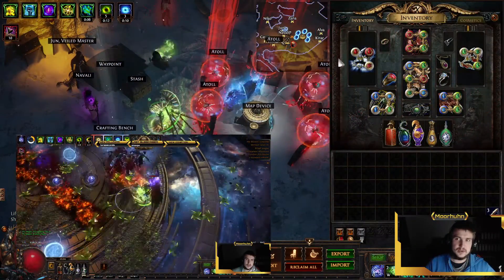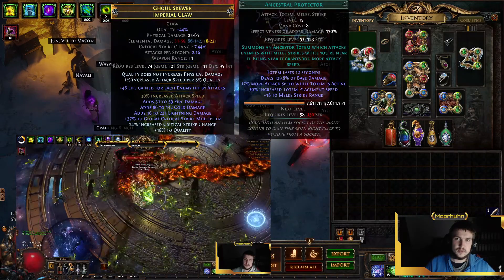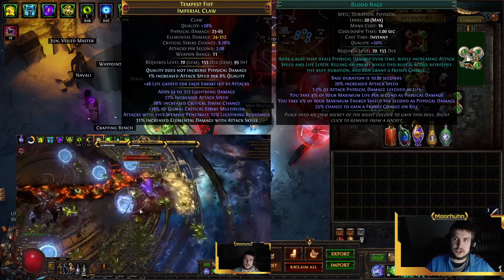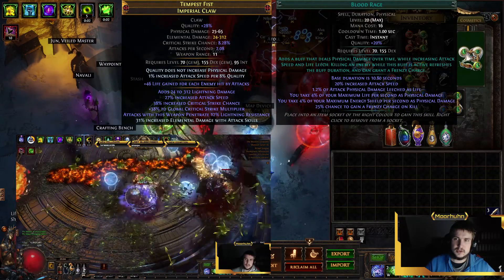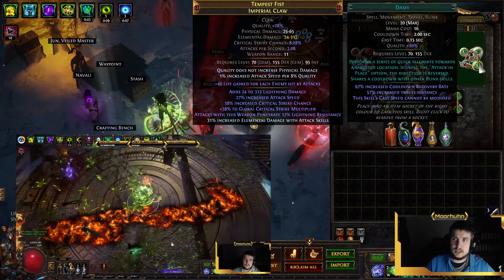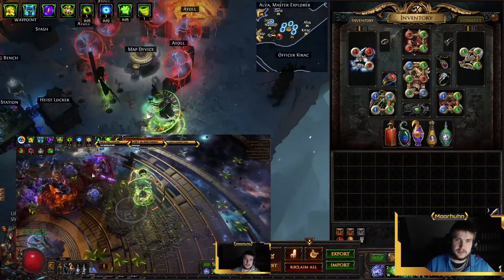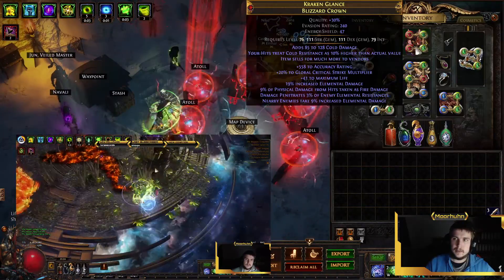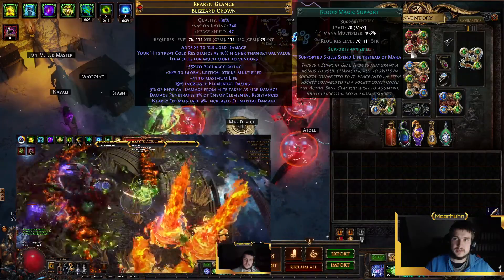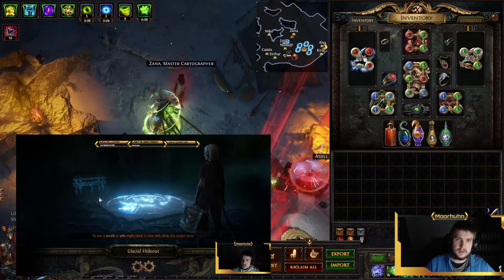Let's go over the different gems I am using. We use Immortal Call for defense, Ancestral Protector for more boss DPS, Blood Rage for Attack Speed at this point only. We use Second Wind and Dash for mobility and getting rid of Divines. We are using Whirling Blades with Faster Attacks, Fortify, and Blood Magic to get around quickly and without losing Divines.